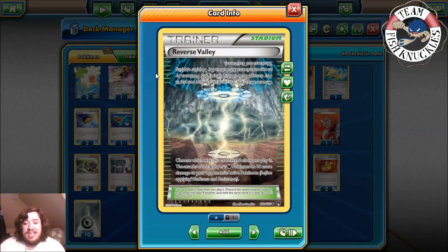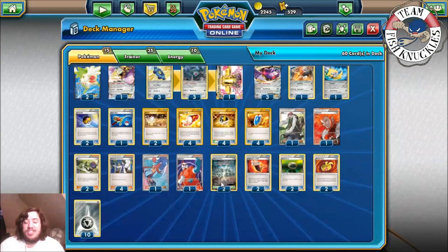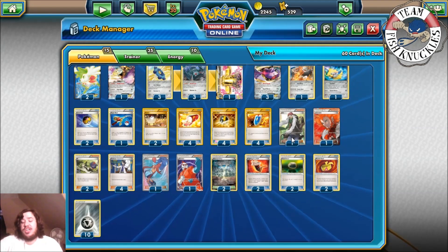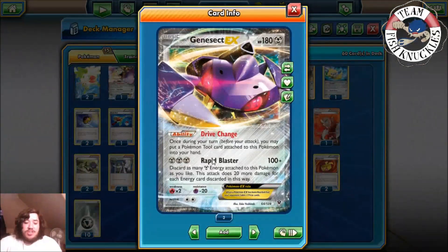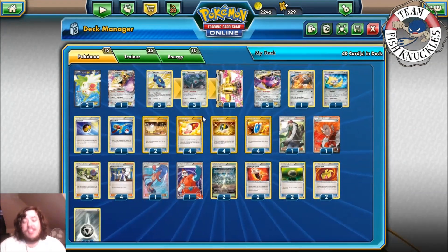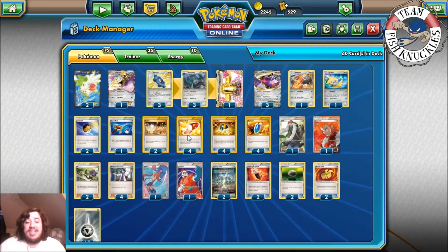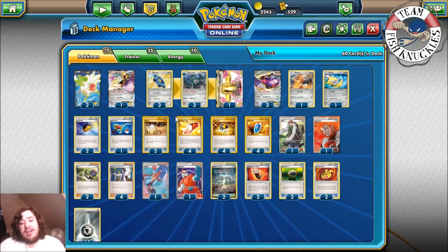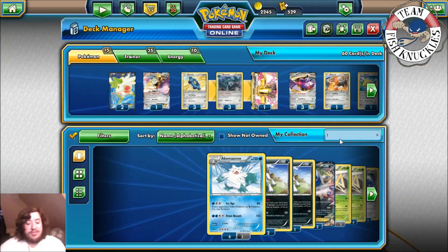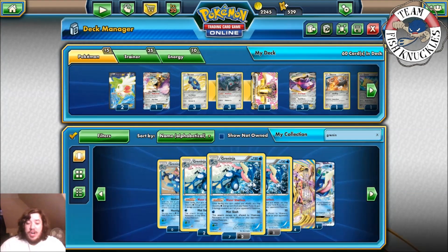We're using Reverse Valley to take 10 less damage from attacks, making our Genesect a little tankier. We play two Fighting Fury Belt, two Float Stone, two Muscle Band — depending on the situation. With Rapid Blaster, discarding three you do 160; with Fighting Fury Belt, 170; with Muscle Band, 180. You can switch out for a Float Stone to retreat into a new Genesect. Ten Metal Energies complete the deck.